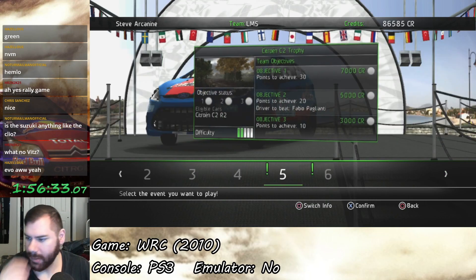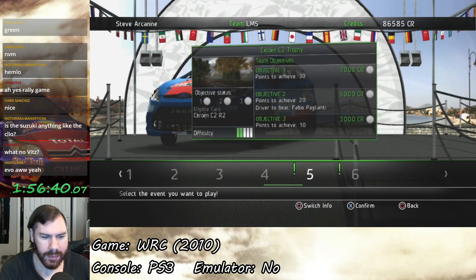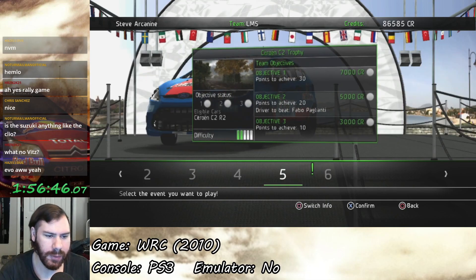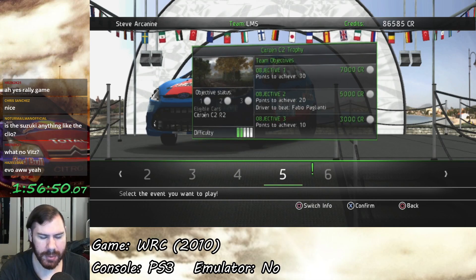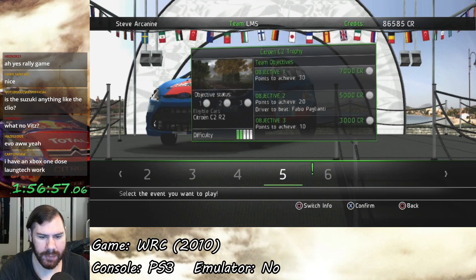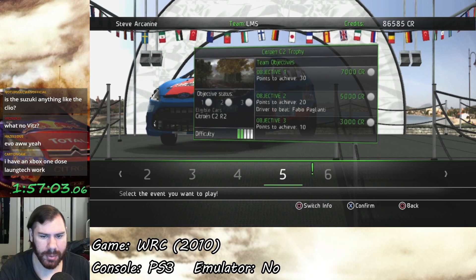Next up is Event number five — the Citroën C2 Trophy. This is our first car-specific event; the rest have been class-specific with the R2. Objectives are point-based: Objective 3 is to achieve 10 points, Objective 2 is 20 points and beat Fabio Paglianti — hell of a name — and 30 points for Objective 1.